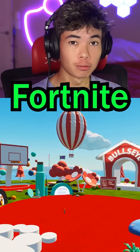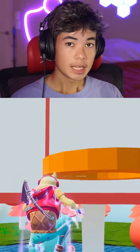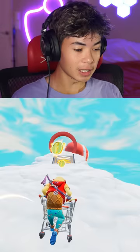You have to try these new Fortnite maps today. Loading into your first experience, you'll find a main hub for you and your friends to hang out and play tons of mini-games brought to you by Target. These games include a basketball court, a gigantic piano game, cornhole, and even an entire shopping cart racetrack.